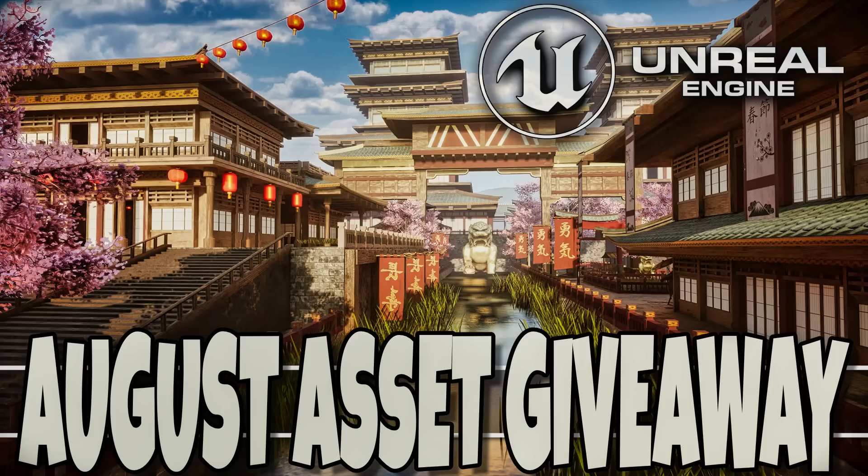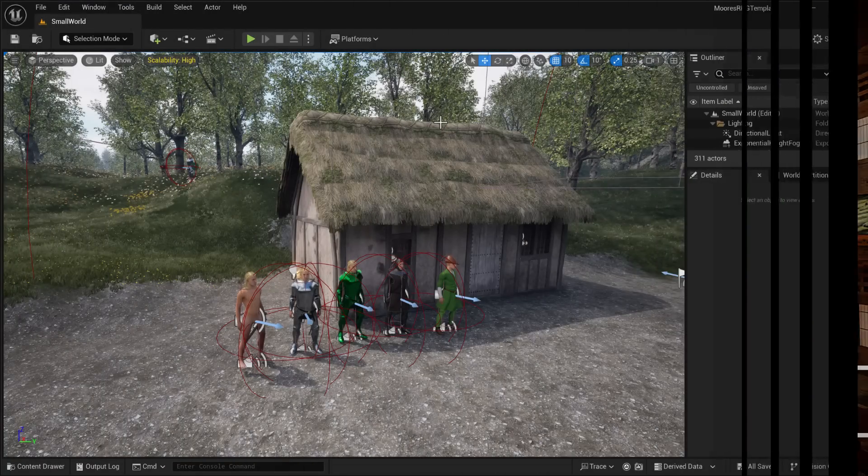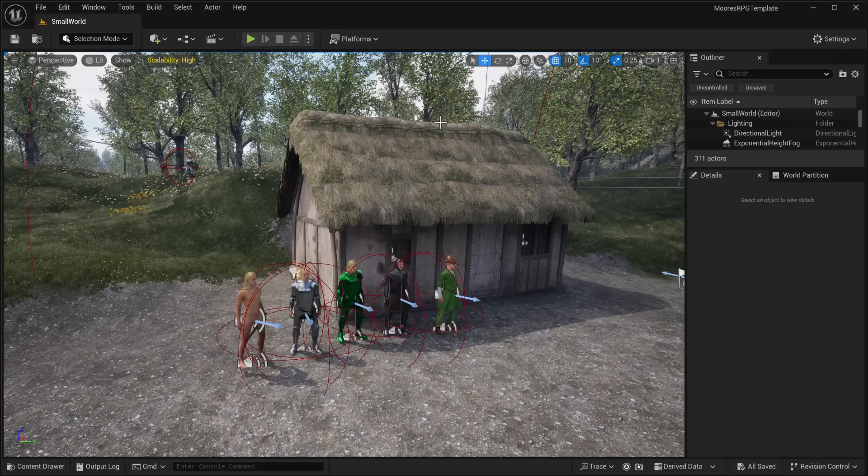Hello ladies and gentlemen, it's Mike here at Game From Scratch, and it is that time of the month again. It is the first Tuesday of the month, and you regulars know what that means. It is time for free Unreal Engine stuff. We have five free assets for the month of August, yours to keep forever as long as you buy them — air quotes around 'buy' — before the first Tuesday of next month.